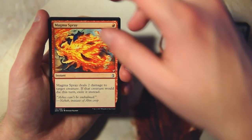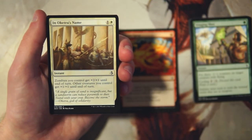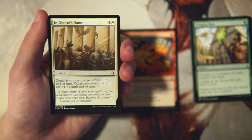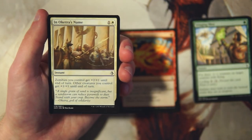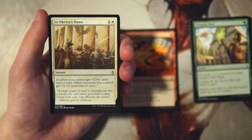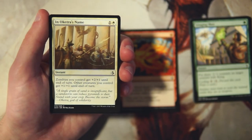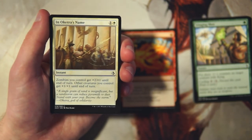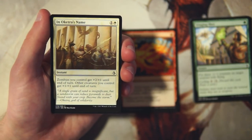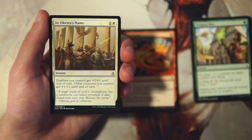In Oketra's Name is an instant for one and a white — zombies you control get plus two plus one until end of turn, other creatures you control get plus one plus one. It has some use regardless of deck, but it's really at its best in a zombie deck. That tribal synergy is really good and you can do some broken stuff, but you need the flagship cards first. I wouldn't early pick this, but if I was in zombies this is 100% a game ender for that deck.